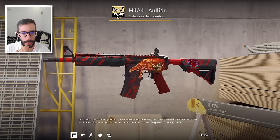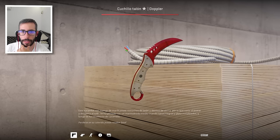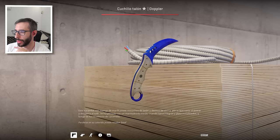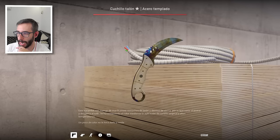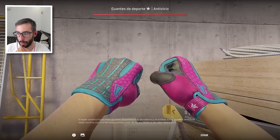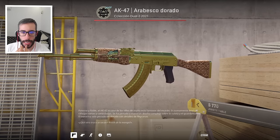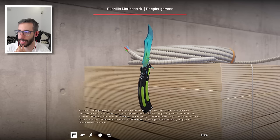Tiene el Talon Zafiro número 25 del mundo, 0,005. ¡Qué barbaridad! Tiene el Talon Case Harden en Cold Gem — una cara completamente dorada, muy interesante, incrementa el valor. También tiene unos Sport Gloves Minimal Wear, muy caros y codiciados. Tiene la Gol Arabesco en Factory New y por último el Mariposa Gamma Doppler Fase 4 que estamos viendo en pantalla.